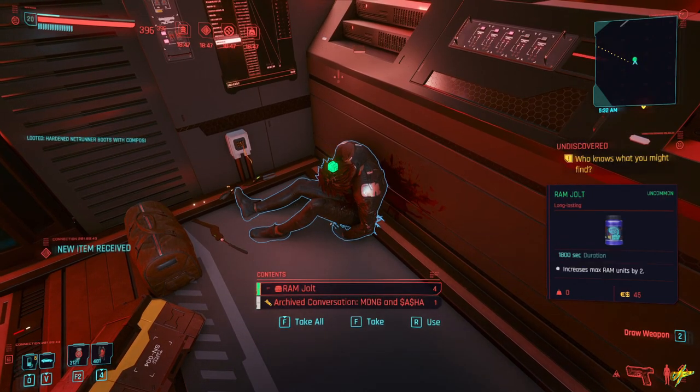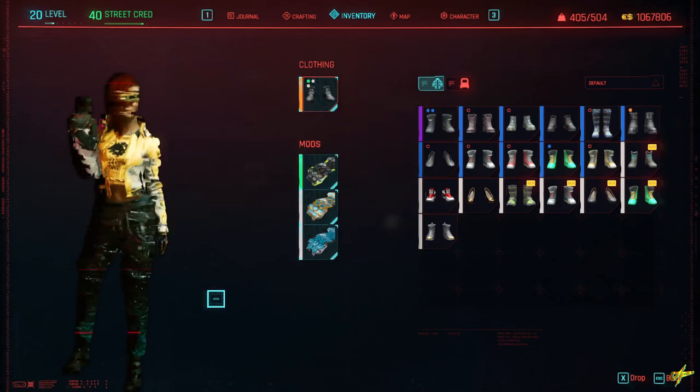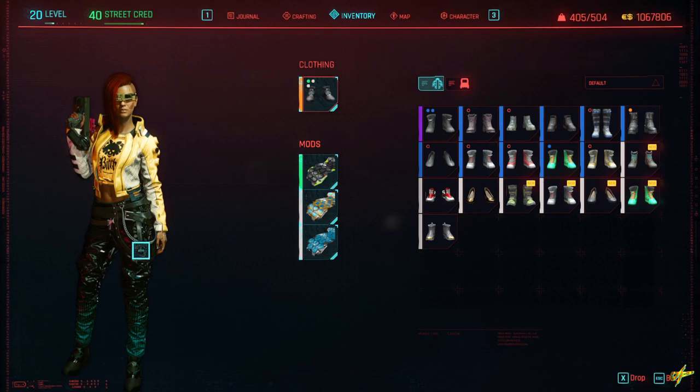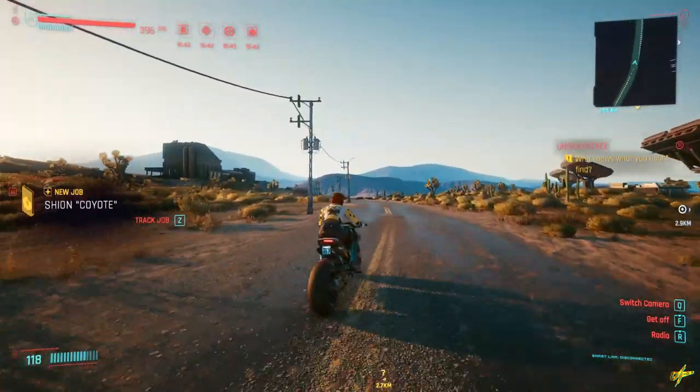There you go — that's the second part of the legendary set: boots and pants. You can use any mods you want; I'm using Deadeye to increase crit chance and crit damage to increase DPS output. These two were super easy to get.